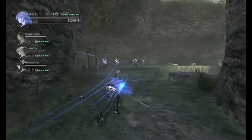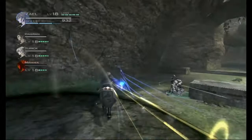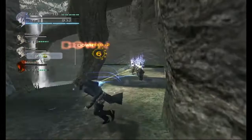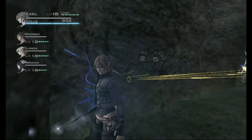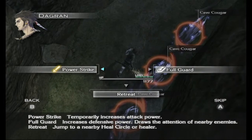Here's our strategy. We activate Gathering and try to aggro all of them. Some party members might die, but we can dodge — and if we dodge, we do not die. Now, the key mechanic is Retreat used with Zale. Retreat is a command not many people use, but it's very powerful. It says 'jump to the nearest heal circle or healer,' and the characters will clip through walls and objects to do that, no matter how far. That's what we're going to abuse.